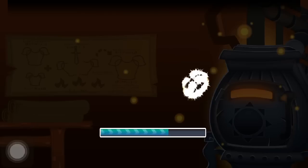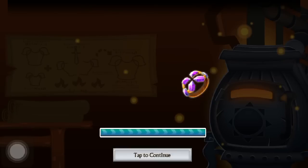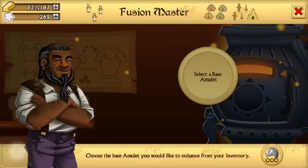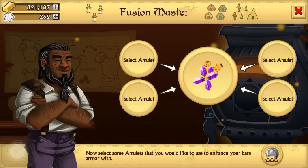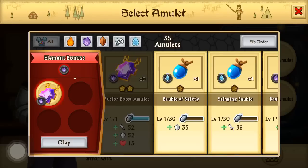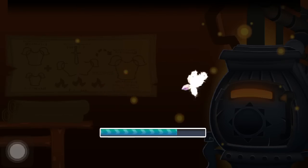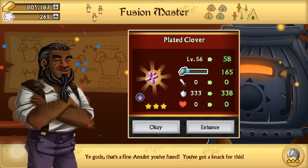I'm going to use the fusion boost I got on this — just a couple levels. I'm going to enhance an amulet I have — the Plated Clover. Do you see that? It's so much defense. As you can see we're actually pretty poor, which is unfortunate. I don't know how we got so poor.